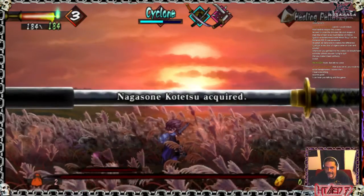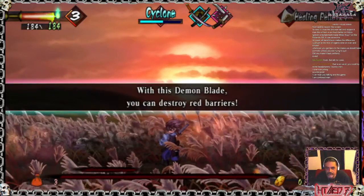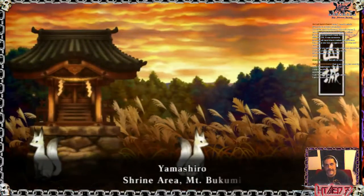Okay, so I got now a new sword. And each sword has its own properties and stuff, which is awesome. This one in particular is the one I need in order to break a barrier that's at the very beginning of the game.